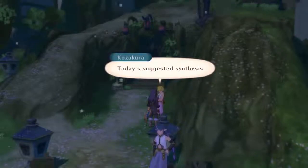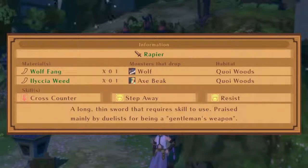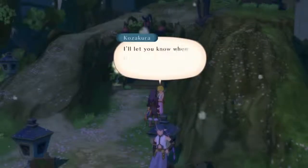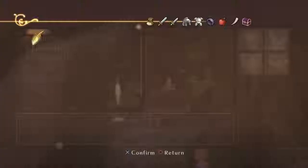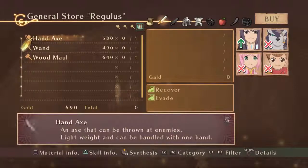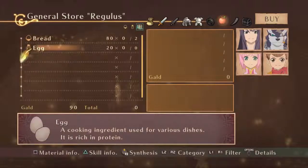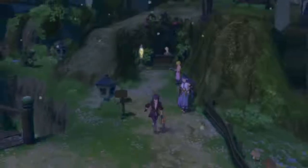The commentator checks a synthesis tip board showing 'Today's Suggested Synthesis' — a Rapier Maul needing Wood Maul plus one and Karakaze plus one. The board also shows what skills items grant, which the commentator had forgotten was useful. They check the shop and buy a ring meal and some eggs, leaving them with only 50 gold. They note they're 'so rich' sarcastically before heading to see the mayor.